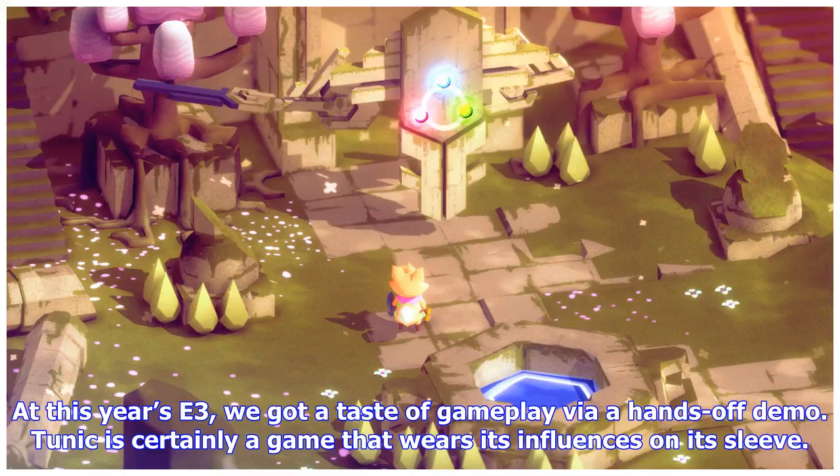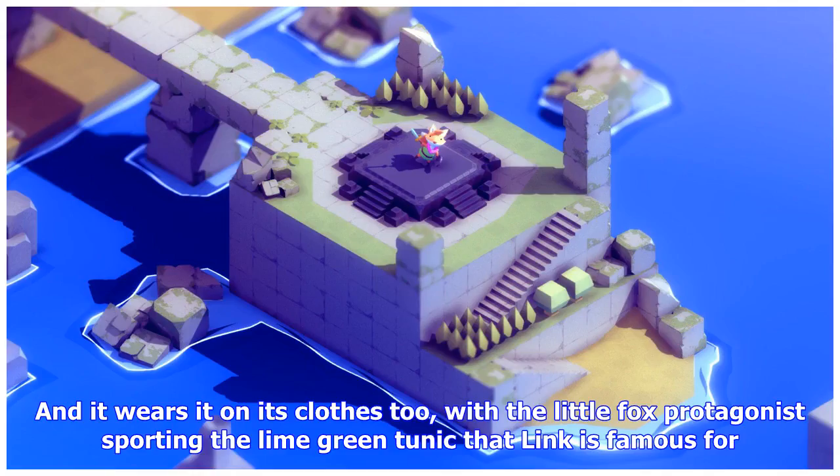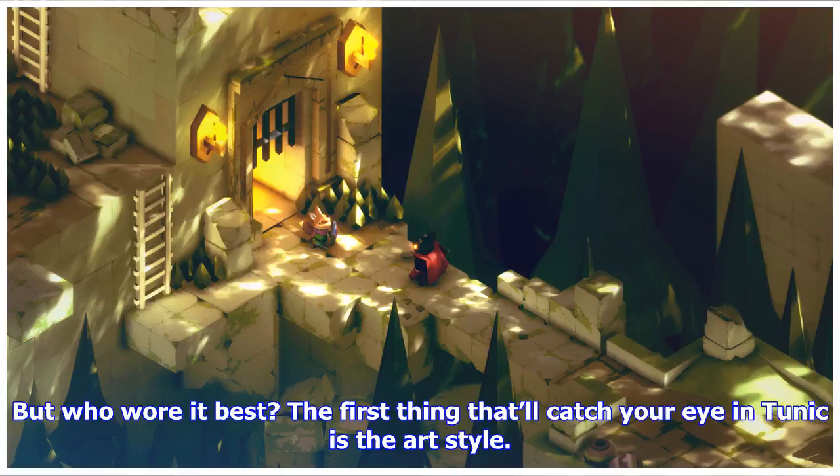Tunic is certainly a game that wears its influences on its sleeve — and it wears it on its clothes too, with the little fox protagonist sporting the lime green tunic that Link is famous for. But who wore it best?